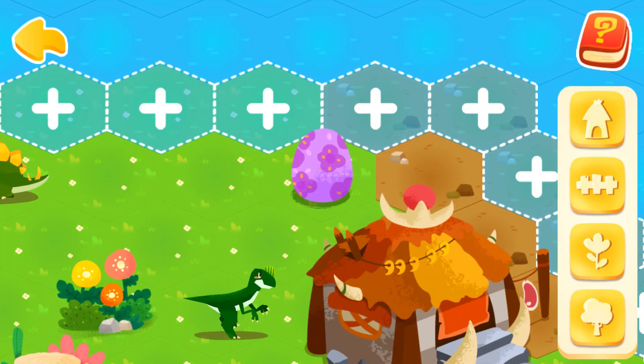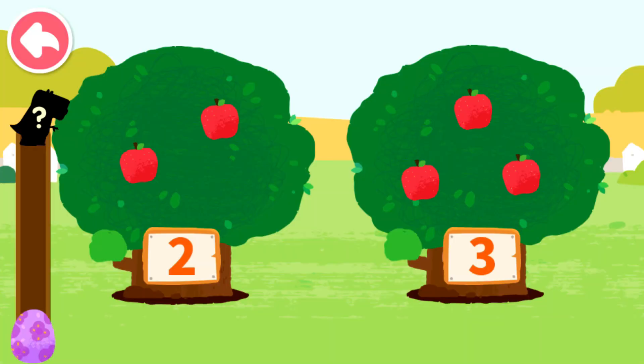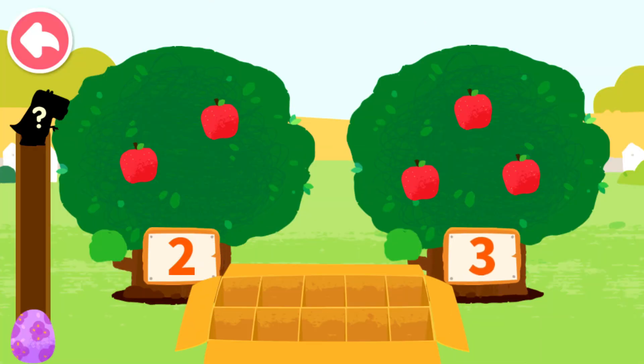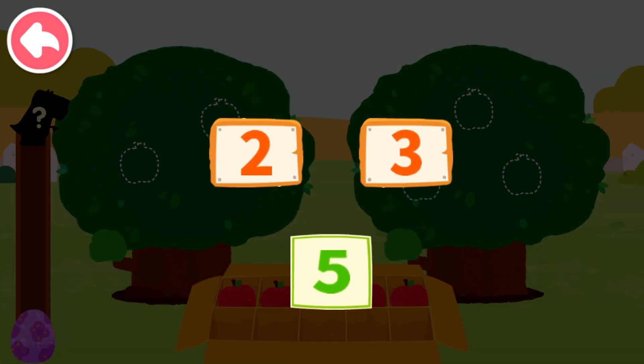Isn't it a dinosaur egg? Tap on it and get map energy to hatch a baby dinosaur! Two, three. Let's pick fruits! One, two, three, four, five. Two and three can compose five!